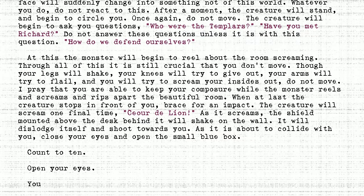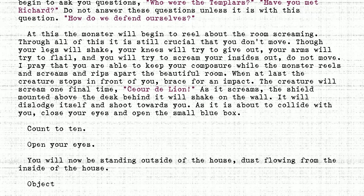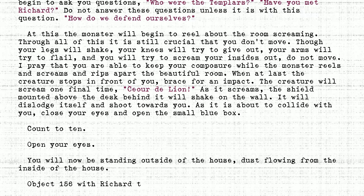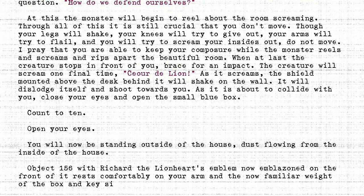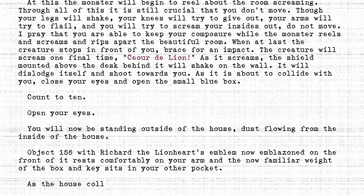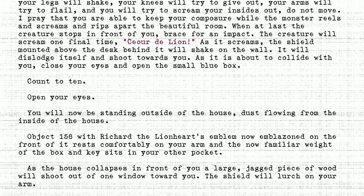You will now be standing outside of the house, dust flowing from the inside. Object 156, with Richard the Lionheart's emblem now emblazoned on the front of it, rests comfortably on your arm, and the now familiar weight of the box and key sits in your other pocket. As the house collapses in front of you, a large jagged piece of wood will shoot out of one window toward you. The shield will lurch on your arm.